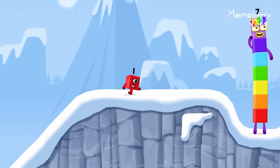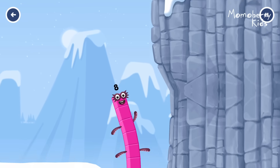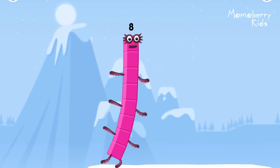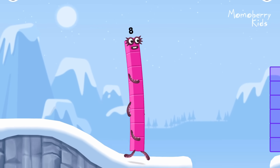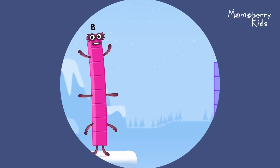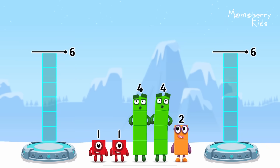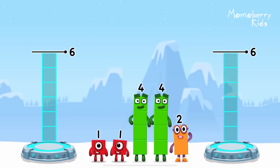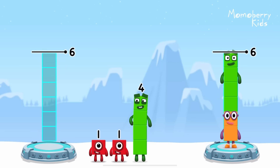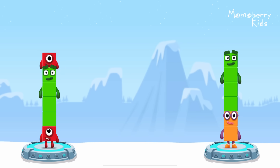I am seven. Excellent. How is one going to get up there? I am seven. I am eight. Octoblock coming through. Share the number blocks evenly to make two groups of six. You solved it!